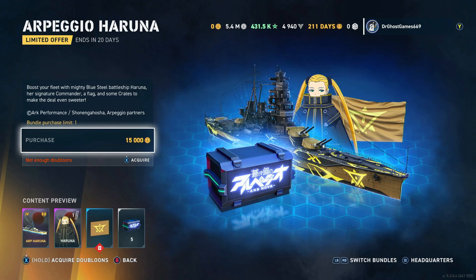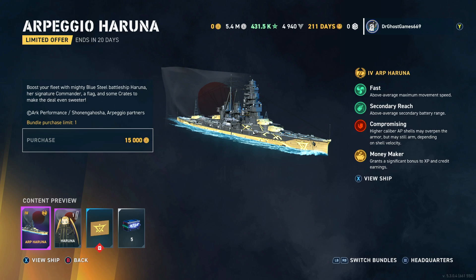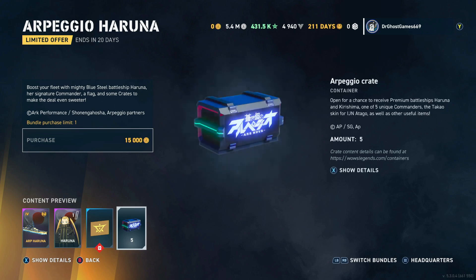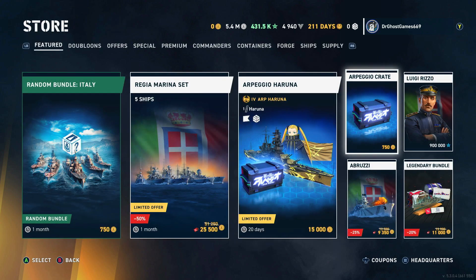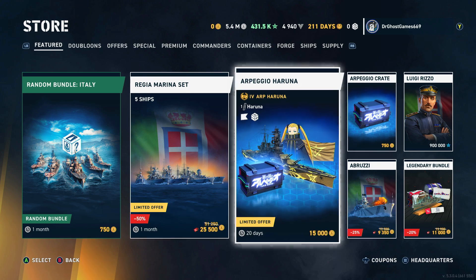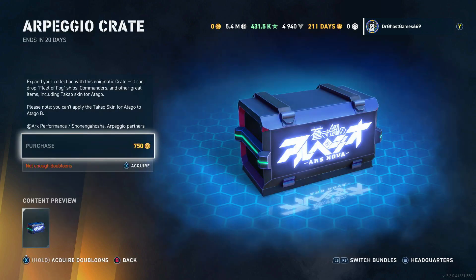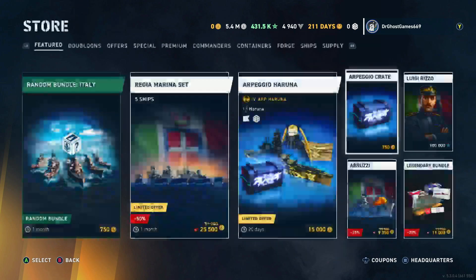ARP Haruna — for 15,000 doubloons you get a Tier 4 battleship, the Haruna, which is basically a Kongo-class battleship. In real life there were actually four Kongos — the Kongo herself, the Haruna, and a couple others. You also get ARP Haruna herself, a flag, and five Preggio crates, each worth 750 doubloons. Each Preggio crate has a chance to drop containers, commanders, and ships as well. Probably not worth 15,000 doubloons to me, but it's up to you guys.